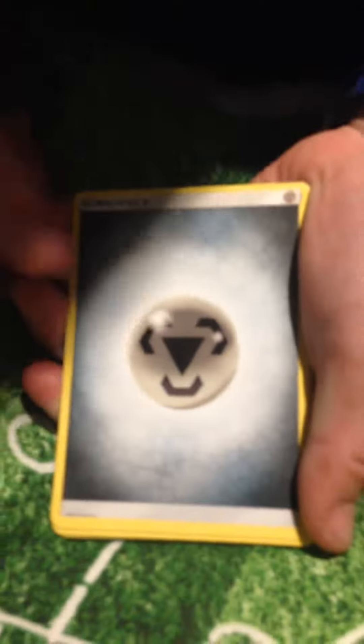So we have a Metal Energy, we have a Lampent, Tentacle, then we have a Max Potion, then we have a Max Potion, Litric, Crafable, Tentacle, Tentacle, Class Form, Crafeta, and Water of the Moon, and we've got a Like and Wrap GX.